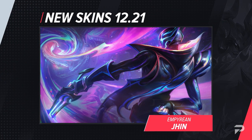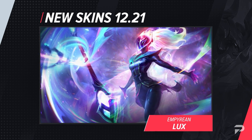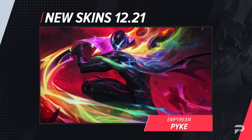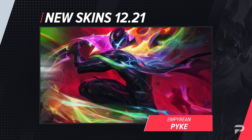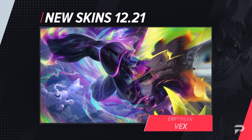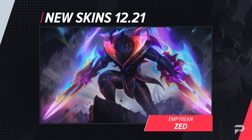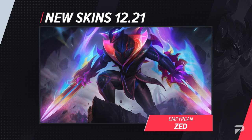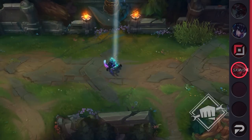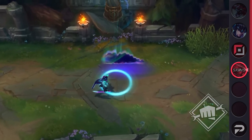Before we get into the actual balance changes, let's look at the one thing that everyone can agree Riot does well: the skins. This patch will introduce the new Imperion skins. The champs debuting with this very colorful line are Jax, Jhin, Lux, Vex, Zac, Zed, and Pyke, whose skin is Legendary, and Kassadin, who is also receiving a Prestige edition. Some of these champs weren't exactly deserving of a new skin, what with Lux already having a million and Pyke getting Legendary not too long after getting a Mythic.